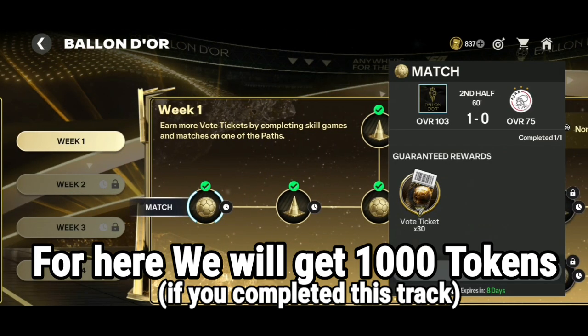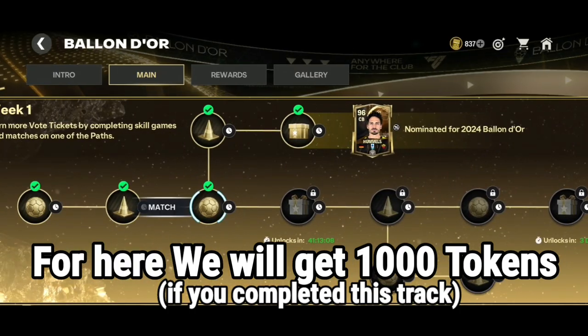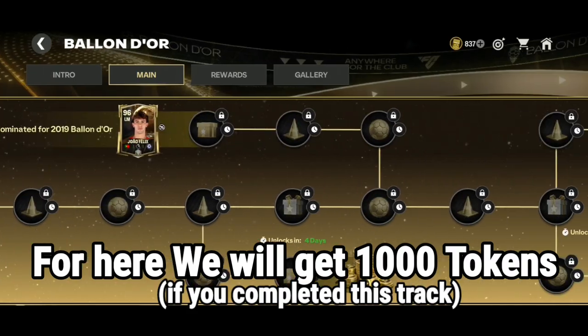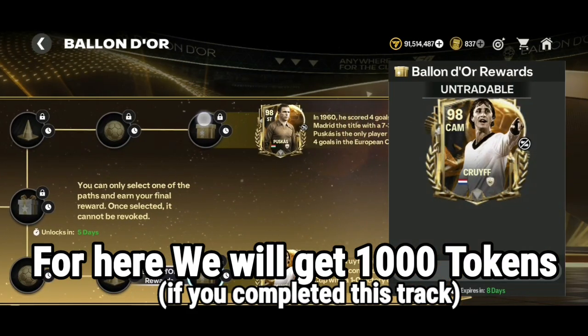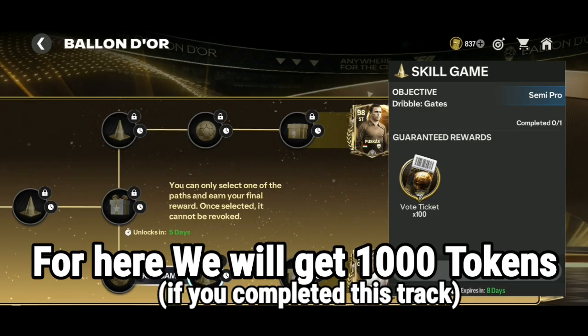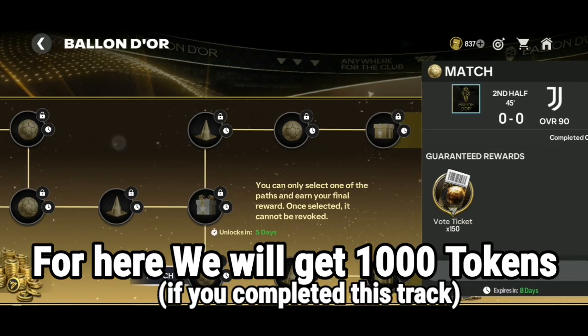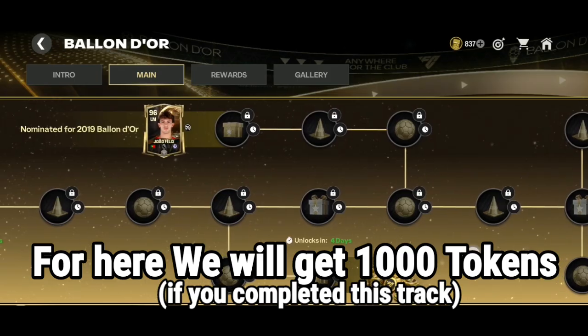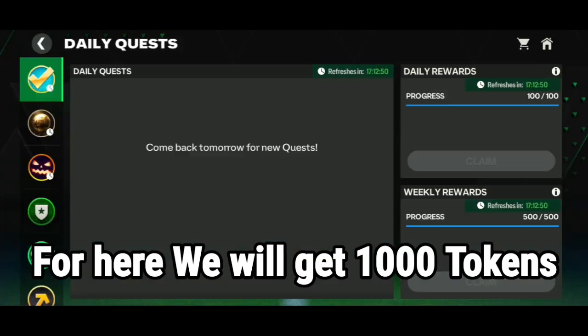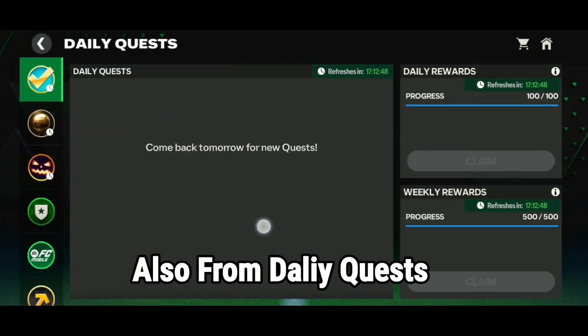Moving forward, we will get 1000 tokens from this milestone if you complete all the milestones given in the rewards and claim the final reward, which is the Puskas or proof card. It's nice to get 1000 tokens from here. So let's move to our second point.